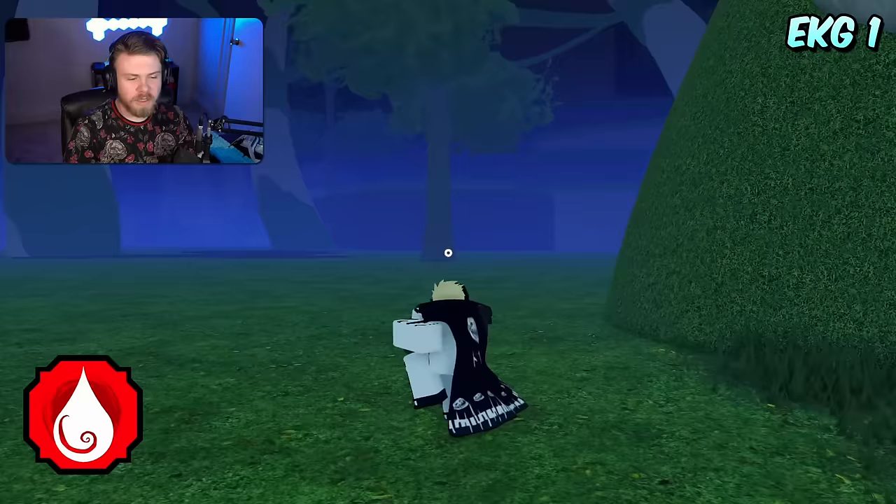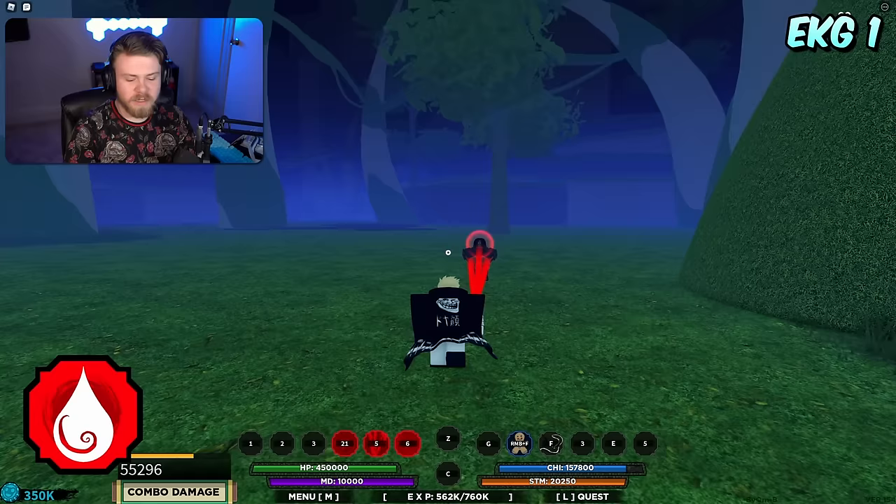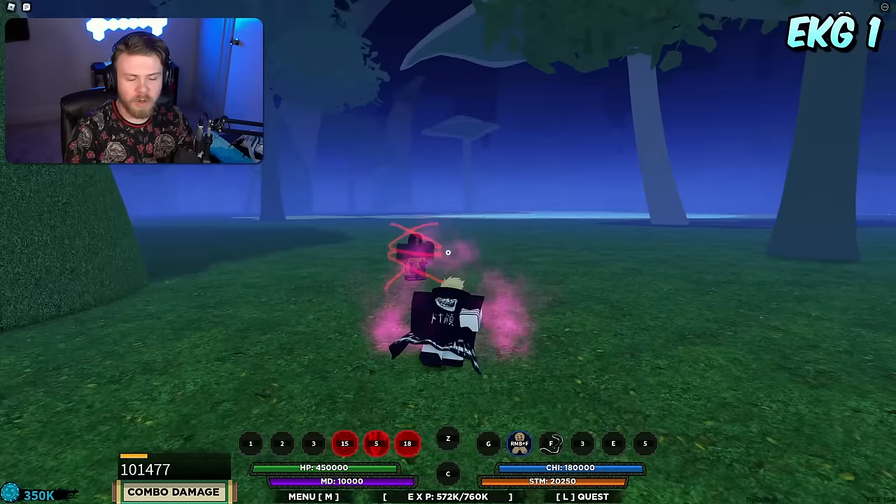Next up is Blood. Blood is actually one of those bloodlines that is insanely good for combos — by far one of the best if not the best combo EKG in the entire game. The weakness is that you are required to use another bloodline with it; you cannot use this bloodline as a standalone, so it is very dependent on having another really good bloodline.